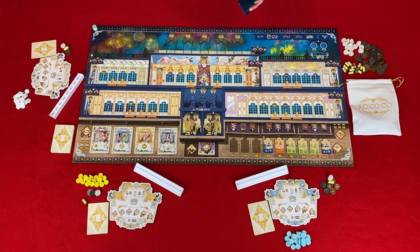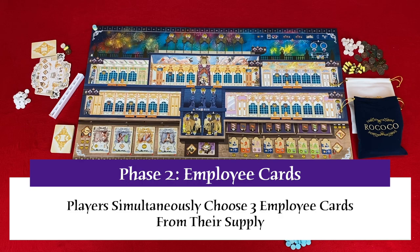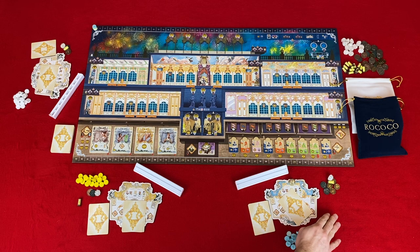Then we move to phase two: select three employee cards. Players will simultaneously select three employee cards from their supply — the face-down employee cards to the left of their player board. From the second round on, if you have zero, one, or two employee cards in your supply, you would use those and then choose the remaining card or cards to make three from your discarded employee cards, moving those back to your supply. Once all players have chosen their three employee cards, we move to phase three.